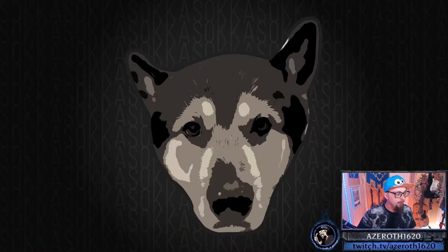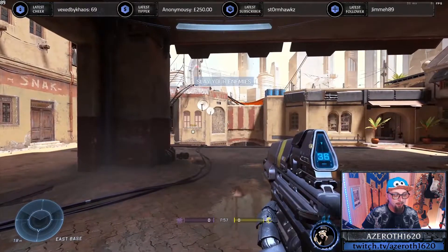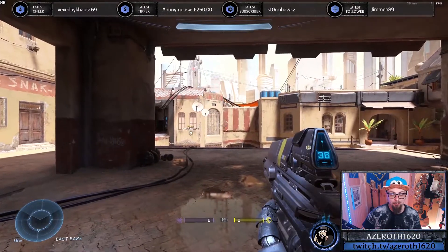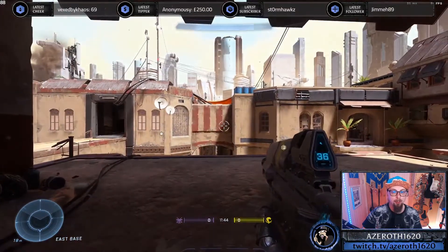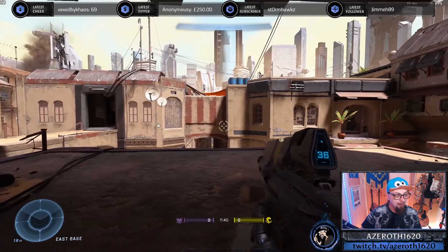Hey guys, just a quick video today. If any of you have been having this issue where you play Halo and the sensitivity is fine, then all of a sudden it's extremely fast and you've got insane stick drift out of nowhere, and can't figure out why — then you restart Halo and it'll be fine, and then maybe the next day it comes back. It's been irritating, and I even bought a new controller because I kept thinking it was stick drift causing the issues.